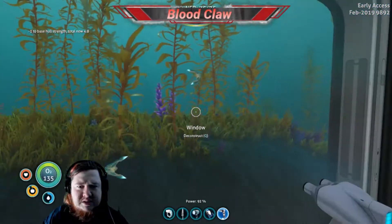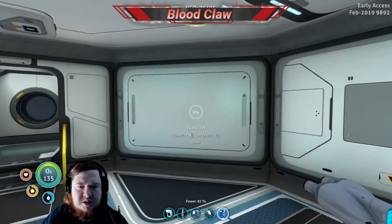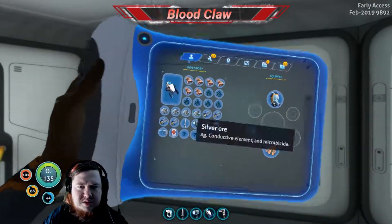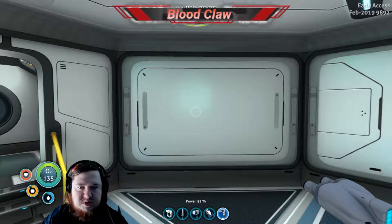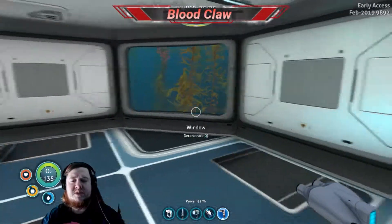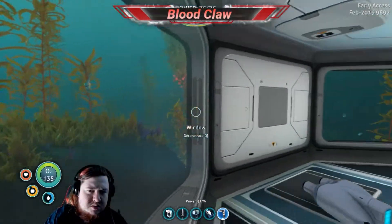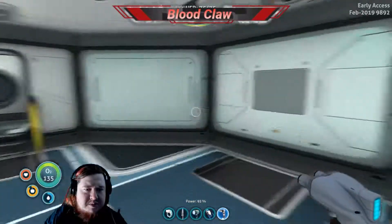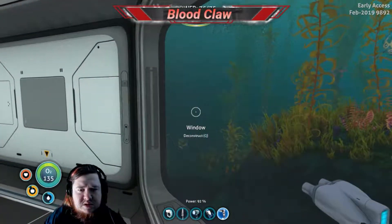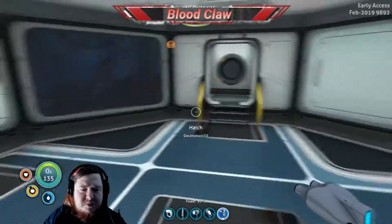I don't like foundations though — they're ugly. I love windows. I like symmetry too, so I've got a window there, window there, window there. That one does nice. And our glass — for now we'll put that away. I'm probably going to make the next little expansion to the base there or there.